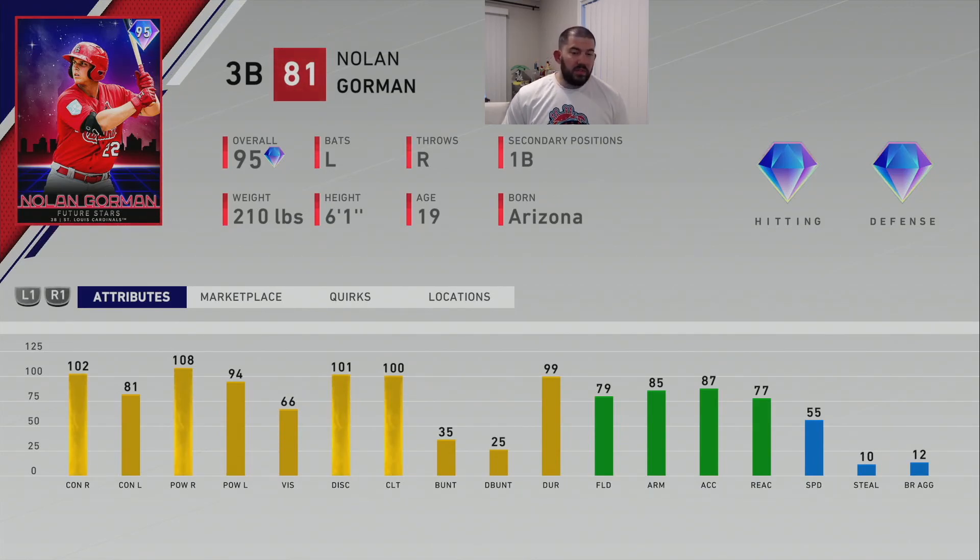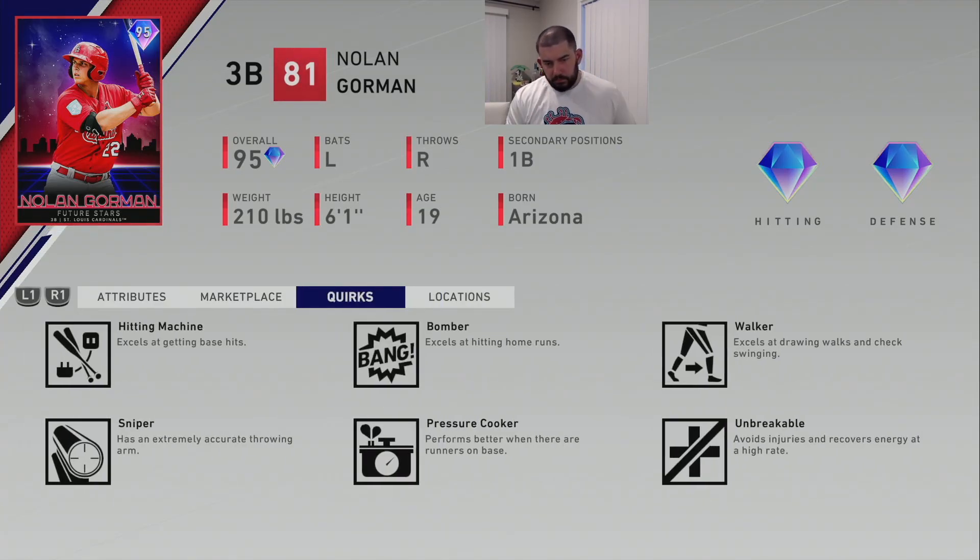Gorman takes over from Chipper because he's a much better fielder — even if you prestige Chipper, Gorman still outfields him, and that's critical in this game. A poor fielder at third base costs you runs; for example, I blew a hard ball off Chipper that rolled off his chest into left field. Gorman's quirks: Hitting Machine, Bomber, Walker, Sniper, Pressure Cooker, Unbreakable — all the most important hitting quirks, plus Sniper for his arm accuracy when he does get to a ball. That's why Nolan Gorman is number one on the list.